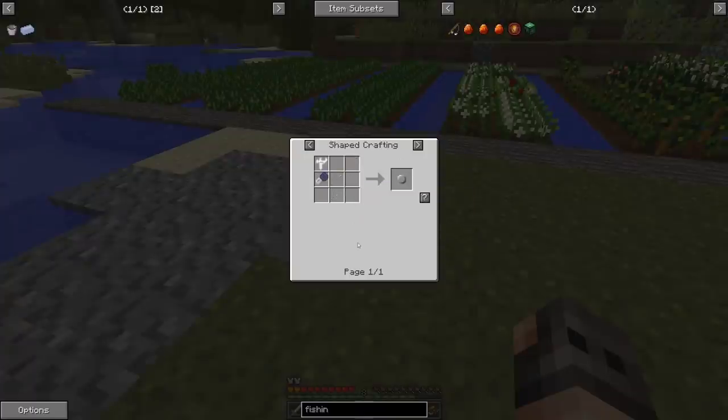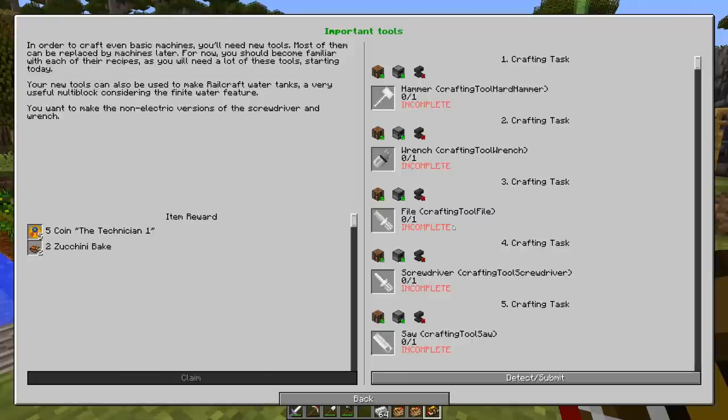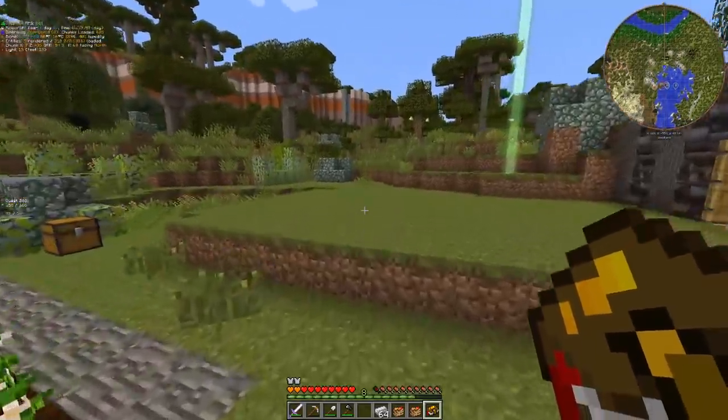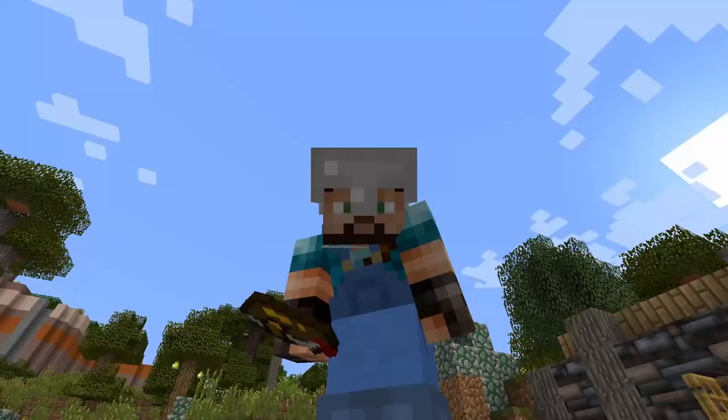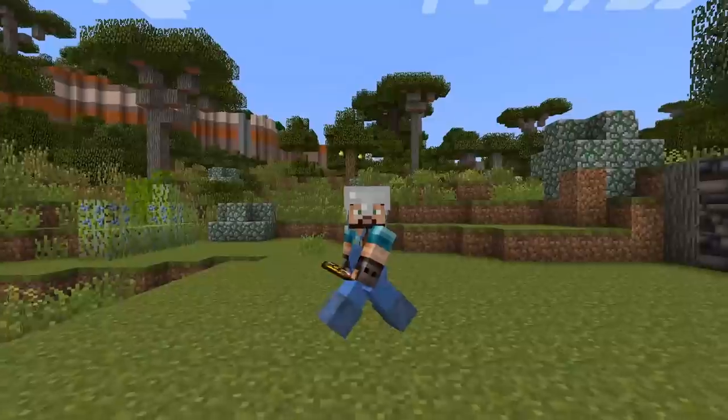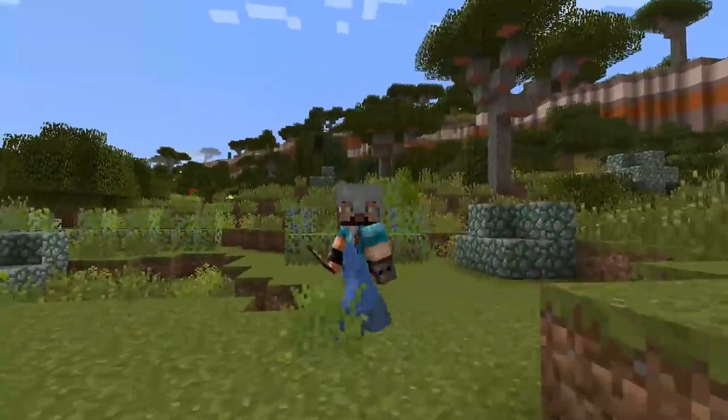If you look at the recipes in JEI - for example a slab - everything requires a tool. Look at the recipe of a fishing rod or the iron ring. My main goal was to try and unlock a quest that would tell me what the main tools are. Since we have already reached it, I think it's a good time to wrap up the episode. Thank you so much for watching and I hope you enjoyed it - till the next one, bye bye.